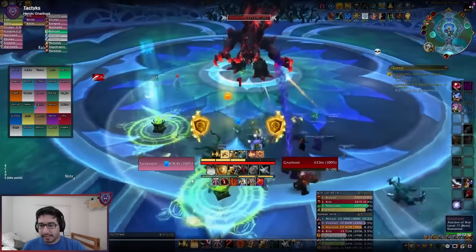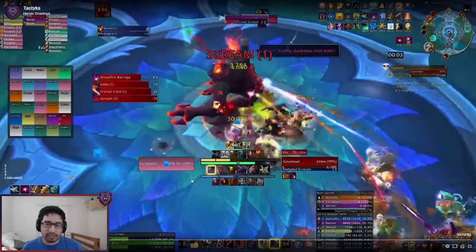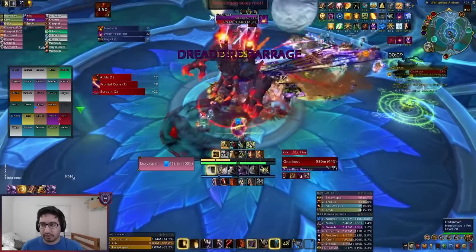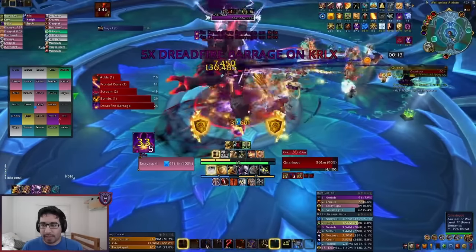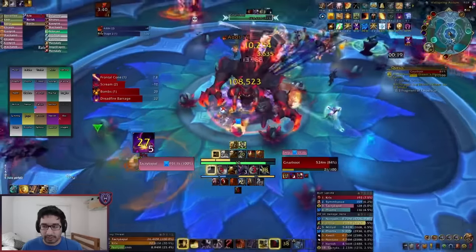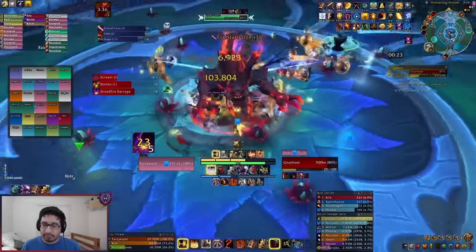Getting it rolling here — the tank buster is quite straightforward. It's a single cast called Dreadfire Barrage. It has five hits to it, meaning it applies five stacks of this debuff. You're basically going to wait, let the entire cast finish, and then swap after that. Essentially a swap on one cast, but noting you're going to have five stacks, as you can see on my UI here tracking my tank debuffs.